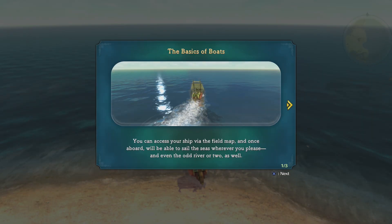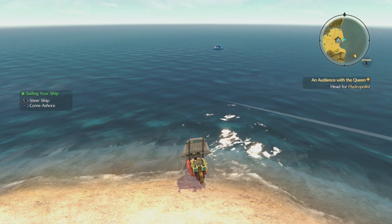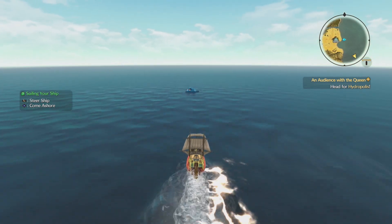The basics of boats: you can access your ship via the field map, and once aboard you will be able to sail the seas wherever you please — and even the odd river or two as well. To disembark, approach the coast and press X. However, be aware that you won't be able to do so near cliffs and certain other obstacles. And if you ever use the travel spell to jump to a trip door, don't worry, your boat will be brought to the nearest bit of coast at your convenience. That's very good to know — so basically move around and press X.